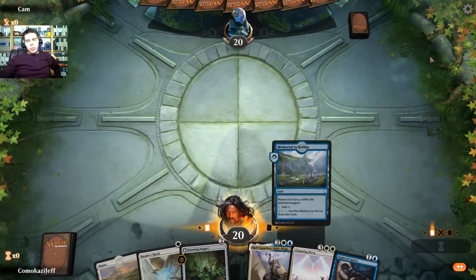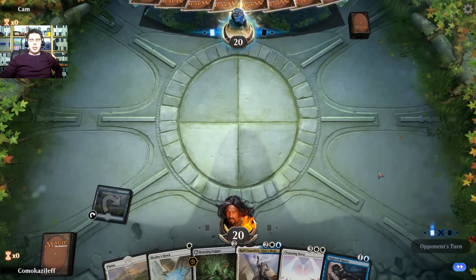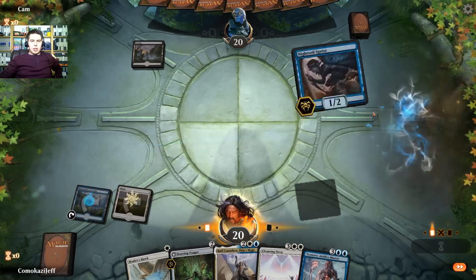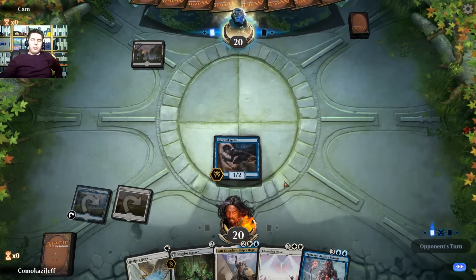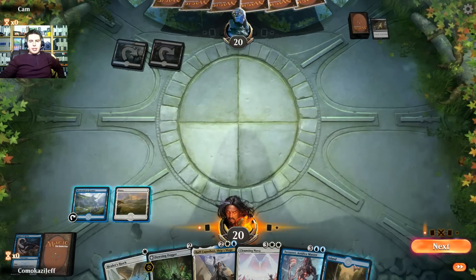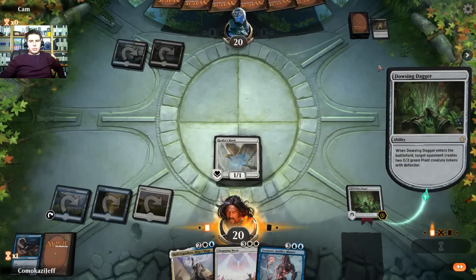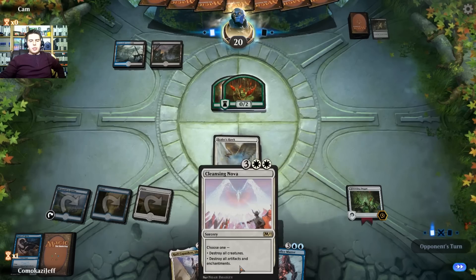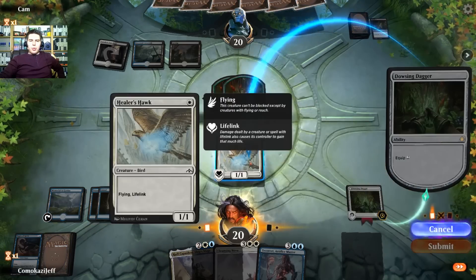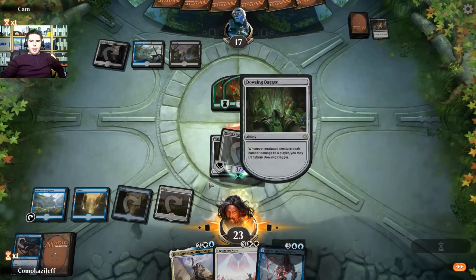I guess we just keep gaining life and we can play slower afterwards, or we get Nightveil Sprite turn two. Memorial to Genius — okay, Memorial to Genius, pass the turn. Let's see what they have. Nightveil Sprite, pass the turn — this way we can play Healer's Hawk and Dowsing Dagger next turn if we draw into mana. Cast Down — that's fine. We like seeing Cast Downs. Healer's Hawk and Dowsing Dagger down, pass the turn — yep, they get some plants. Let's equip onto here. Go to combat — we will absolutely transform this time! We gain some life.